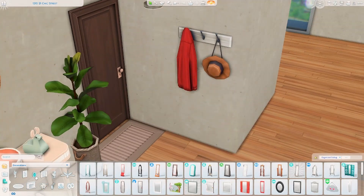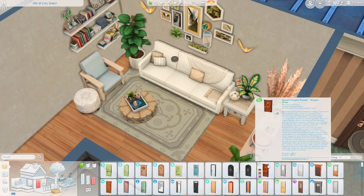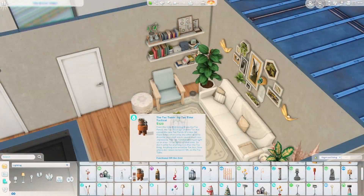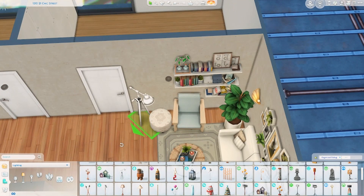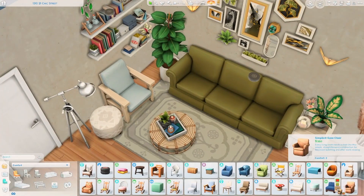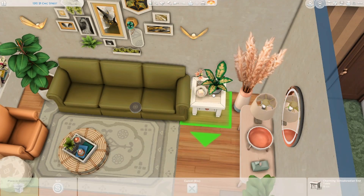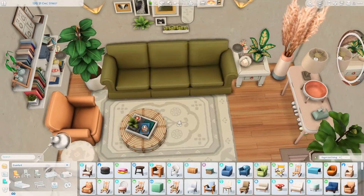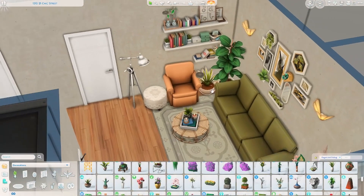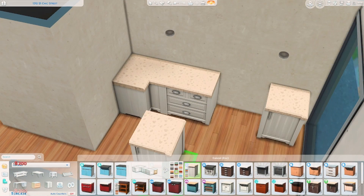That was the thought process behind all the changes, which you'll see me make in a little bit. I'm really happy with the main living area. The one thing it's missing is just a TV — there's nothing really there for your Sims to do other than read. I tried putting one down but didn't like the way it broke up the room. I kind of like the way the floor plan flows into the hallway and then into the kitchen dining area.